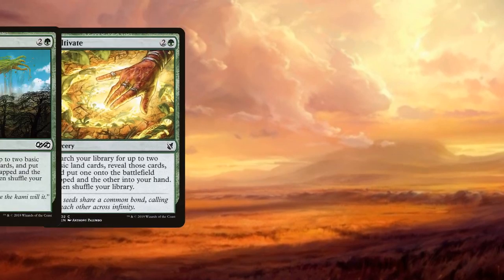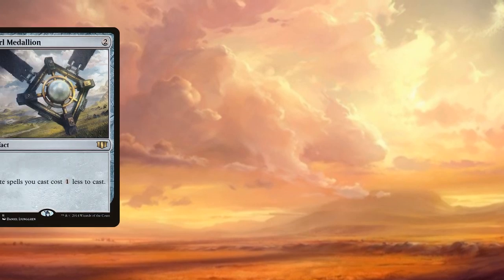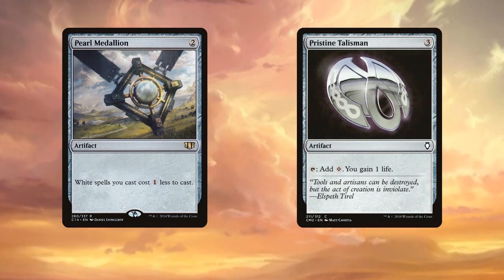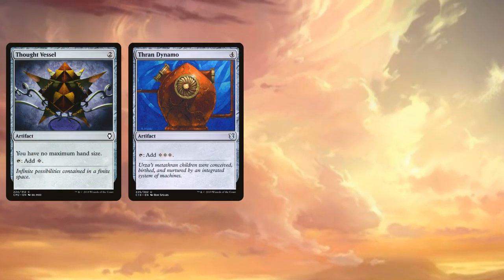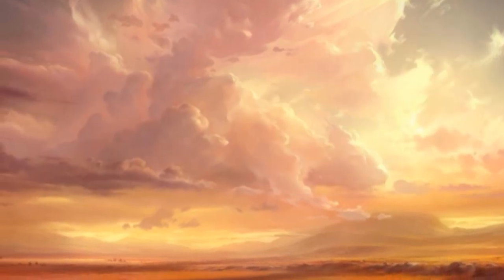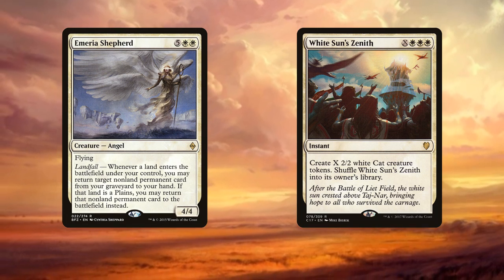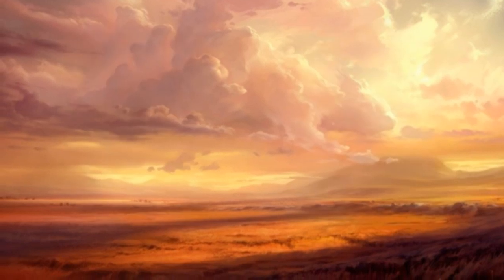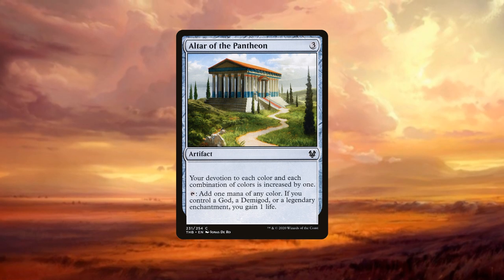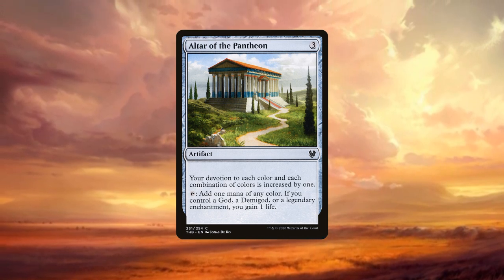Without any Cultivate or Kodama's Reach effects to rely on, we'll turn to artifact friends for mana. Pearl Medallion gives a static cost-reducing effect, and Pristine Talisman provides ramp and more instances of life gain. And let's not forget mana rocks: Thought Vessel, Thran Dynamo, Hedron Archive, Sol Ring, Mana Crypt. The amount of ramp needed depends on how high you want your curve. But one piece I must suggest for every Heliod deck is Altar of the Pantheon — ramp, increasing devotion to help put Heliod online, and life gain at a moment's notice to give an additional +1/+1 counter. Perfection.